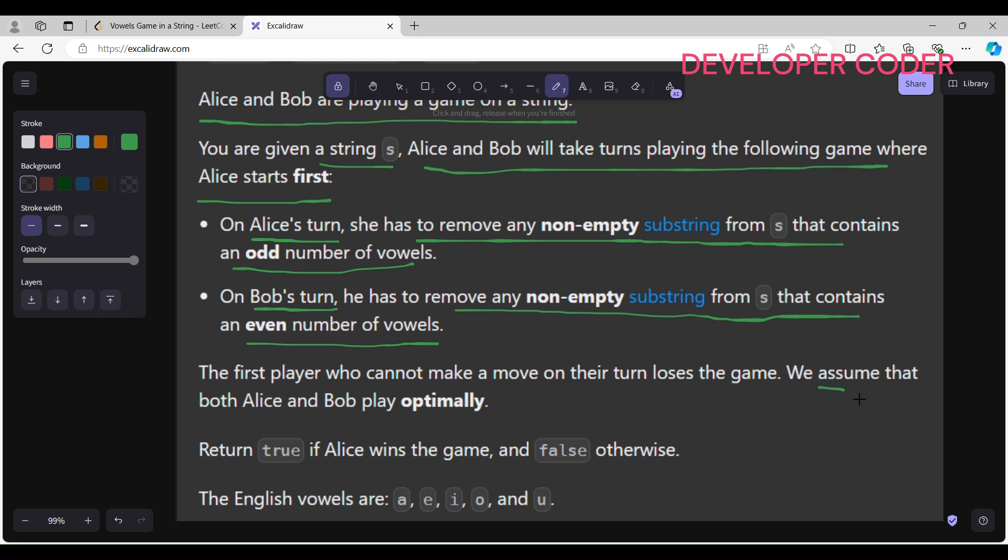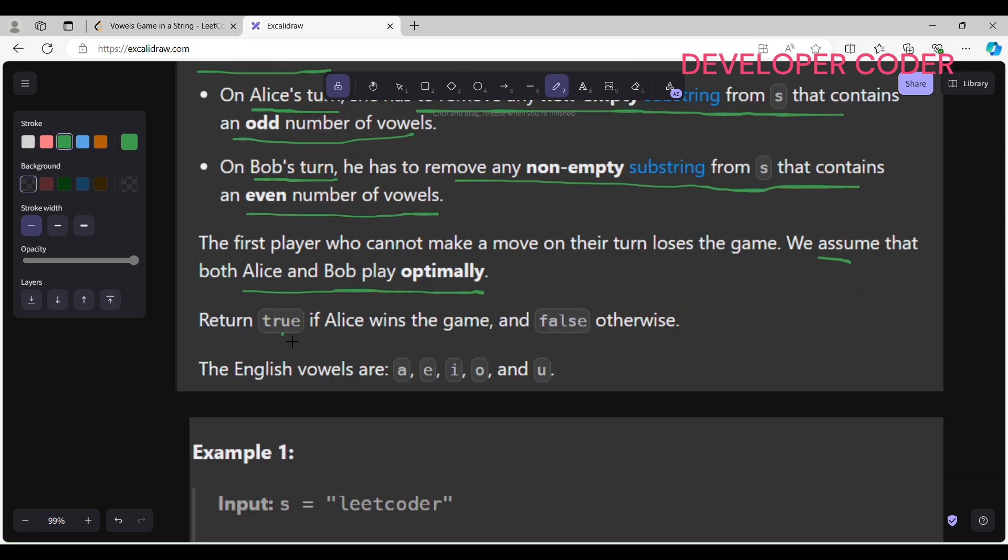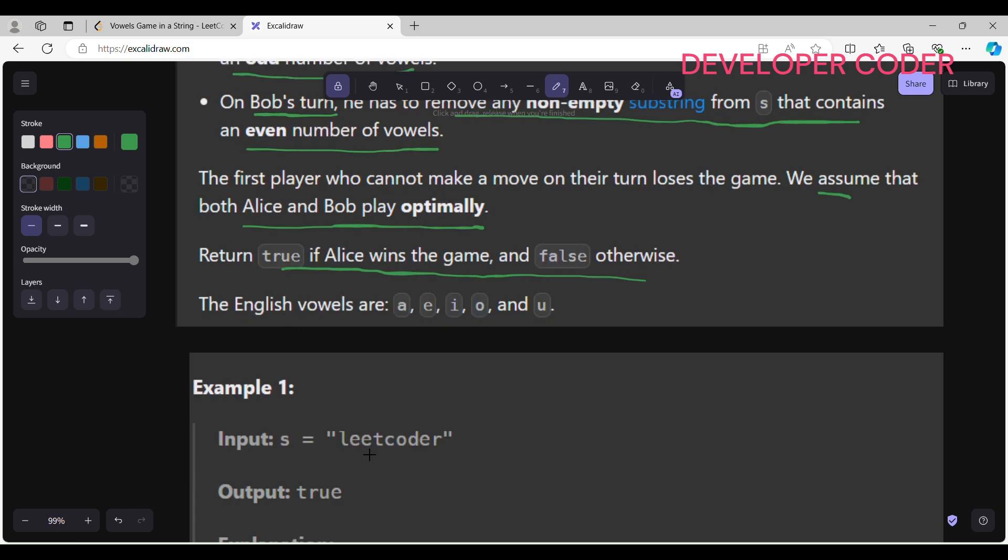The first player who cannot make a move on their turn loses the game. We assume that both Alice and Bob play optimally. Since Alice is going to play the first move, she definitely has some benefit. We have to return true if Alice wins the game, and false otherwise. Consider the example 'lead coder' — this has one vowel, this has one vowel, this has one vowel, and this has one vowel.